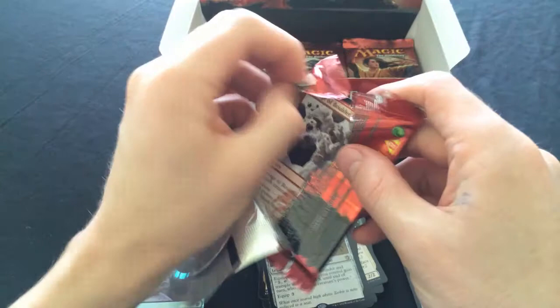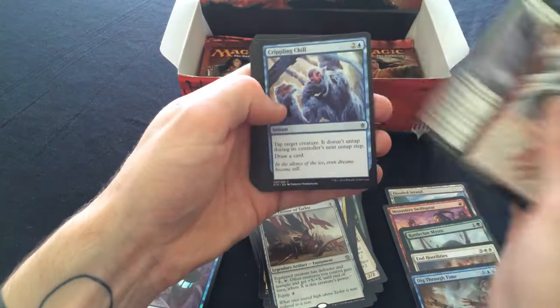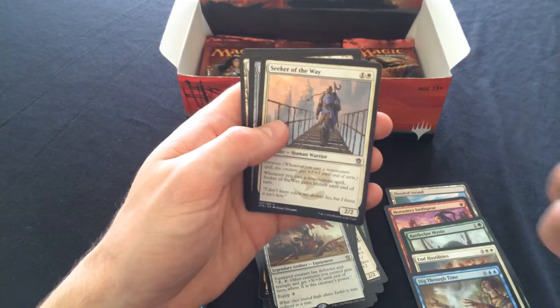You go seven deep and pick the best two, then play a whole bunch of burn spells and Dig Through Time again - you can just dig so deep into your deck. Anyway, just got Become Immense, Secret Plans causing havoc, and Seek all over the place.